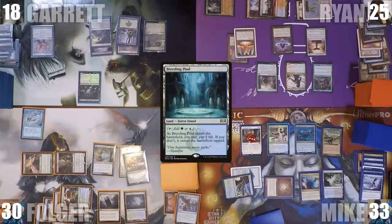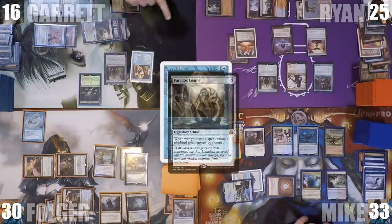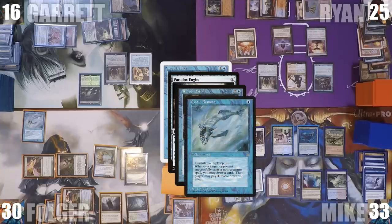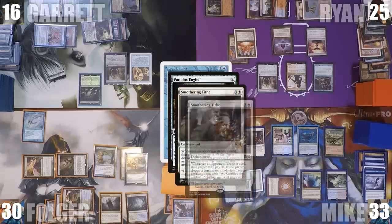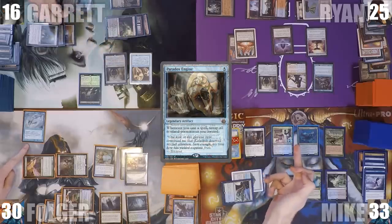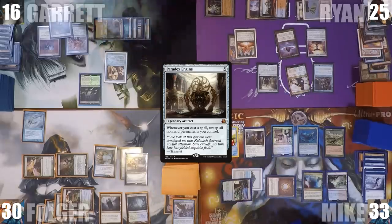Garrett taps his Ancient Tomb to help cast Paradox Engine, then casts Copy Artifact. Paradox triggers, plus Rhystic Study and Mystic Remora triggers go onto the stack — he doesn't pay for either, each draws a card, and Mike gets 2 treasures. Copy Artifact resolves entering as a copy of Paradox Engine, the Legend Rule goes into effect, and he discards his original Paradox Engine.